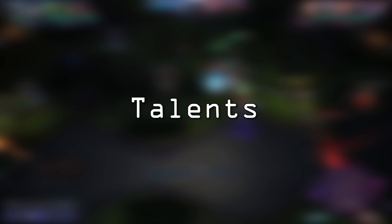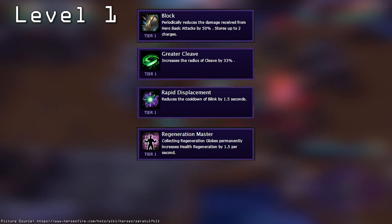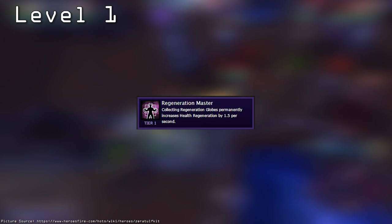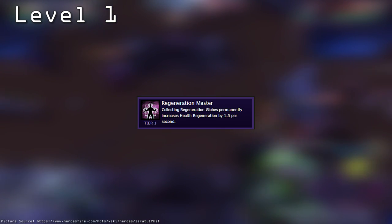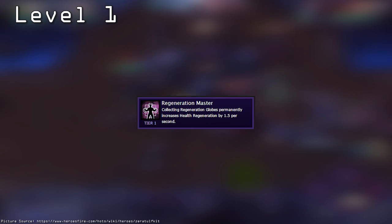Now that we understand Zeratul's mechanics, we can discuss the talents you should pick to maximize your gameplay. At level 1, you can take Block, Greater Cleave, Rapid Displacement, Regeneration Master, and Seasoned Marksman. Of these, I recommend picking Regeneration Master. Regeneration Master allows you to permanently increase your health regen by 1.5 per health regen globe collected. If you keep collecting regen globes in the back of your mind, you can easily increase your health regen to upwards of 30 per second, allowing you to have greater map presence with less backing.